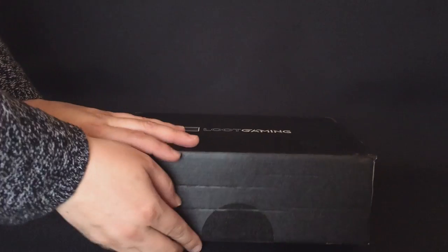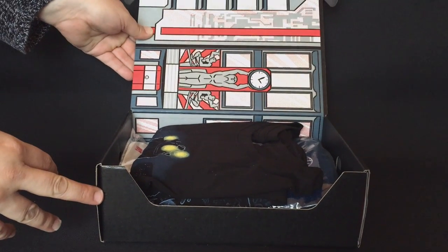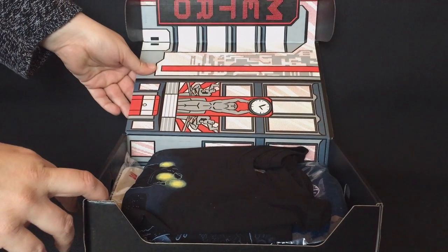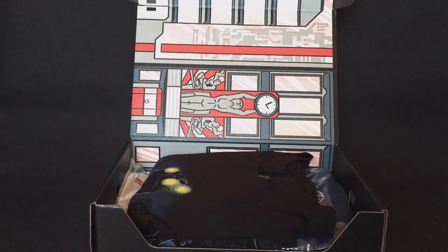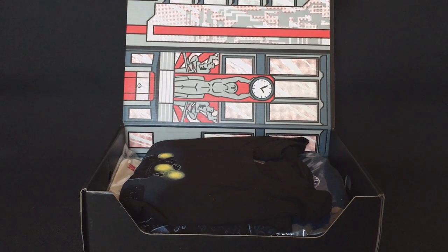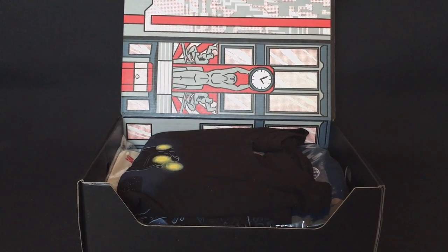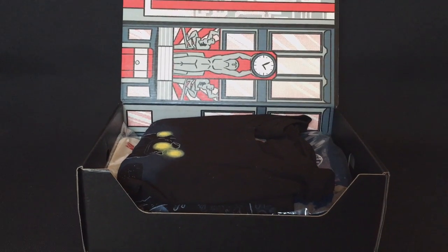The first thing that we see when we get into this box is going to be a t-shirt. So it looks like we are setting ourselves with a Metro theme. The gaming is related to video games, so Metro could be several things. It could be the Metro game, which is a first-person shooter. It could be a Metro game such as Call of Duty, which is kind of like the old Metro game where you have the zombie game. Could be several things, so let's take a look at the t-shirt.